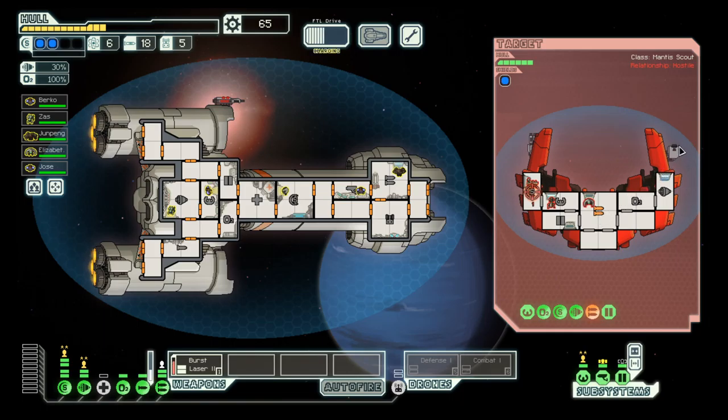They have a bomb. An ion bomb is not so bad because they take a long time to load, and usually it's not well targeted, so chances are an essential part of the ship won't be hit.